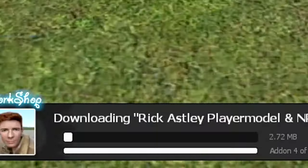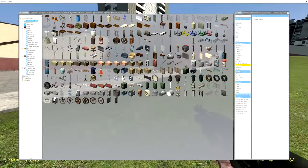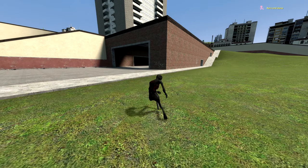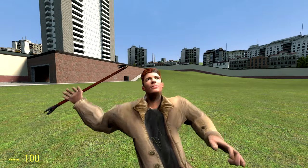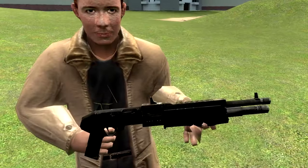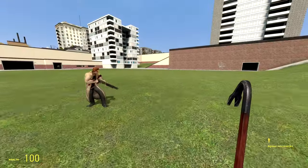So now I'm downloading the Rick Astley player model. I don't know why I'm doing this, and this will be the final test. So we tested a weapon, we tested vehicles, and now we're testing a player model. This thing should automatically load the PM, and it definitely did. Let's go ahead and kill ourselves — and now you're going to notice we are never gonna really give it up. It looks great. We also have the NPC — never thought I'd see Rick Astley with a shotgun. We also have an evil version so you can watch them fight each other, but it's just a reskinned combine and citizen.